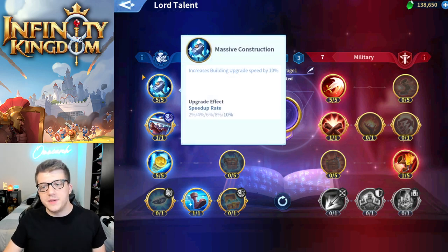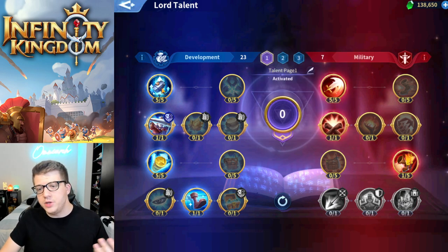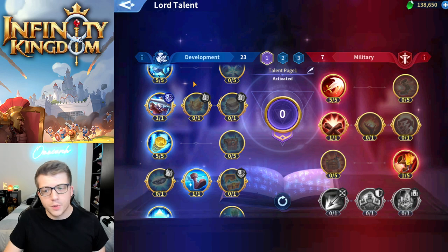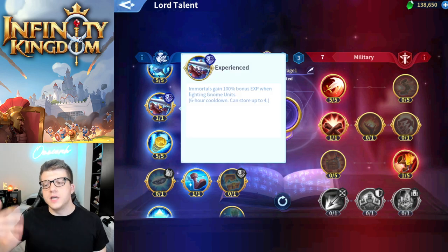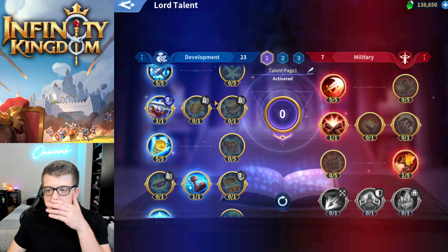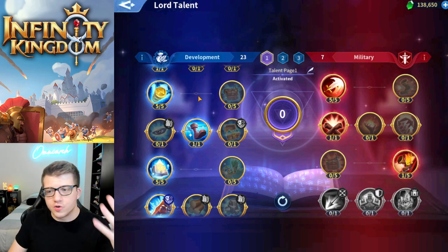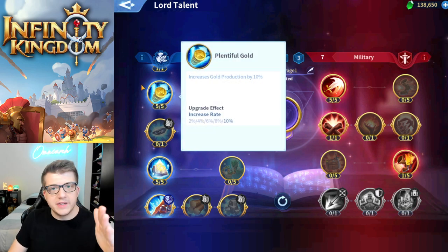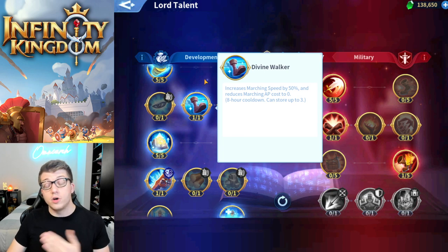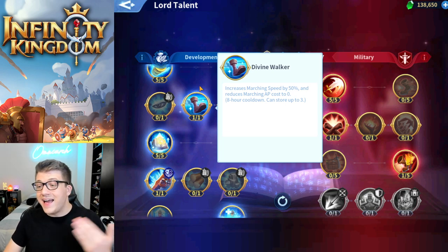The talents I think are most important: first is building upgrade speed — far more important than resource production since you can always gather more resources. You also gain experience, which doubles the experience you get when fighting gnomes — very critical. Next, gold production — you need a lot of gold to level up dragons and boost immortals, and gold is very scarce. Then there's Divine Walker, which makes three attacks cost zero AP and gives 50% more march speed — at least three more free gnome attacks every day.